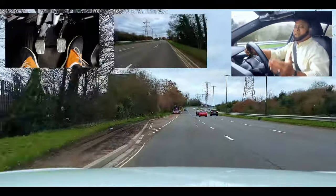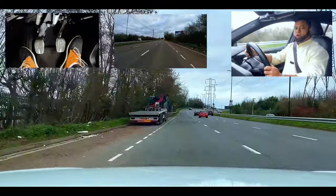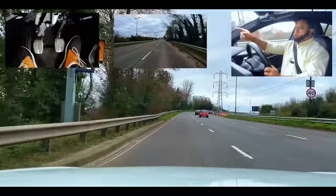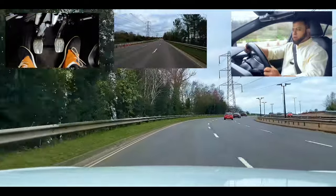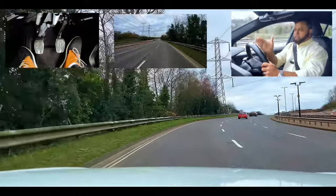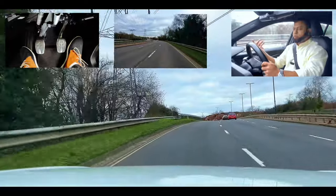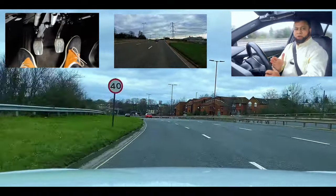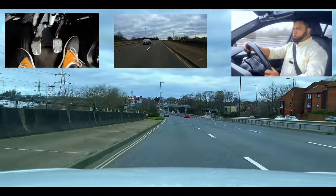We always drive on the left lane. This is the left lane — you have three lanes here. How do we know this is a dual carriageway? This is one way and we have a divider in the middle. The other side has cars coming the opposite way. They have their own carriageway, we have our own carriageway. That's dual carriageway.